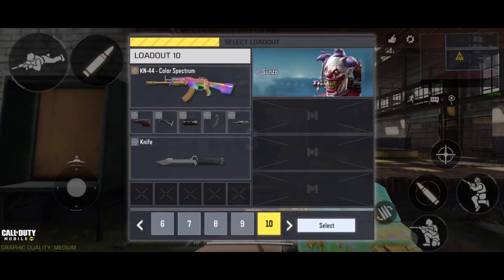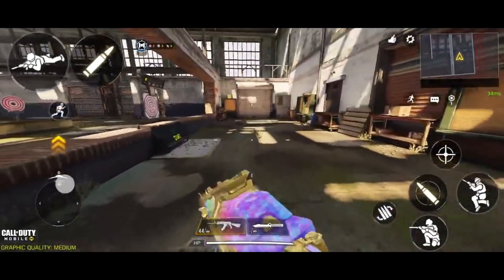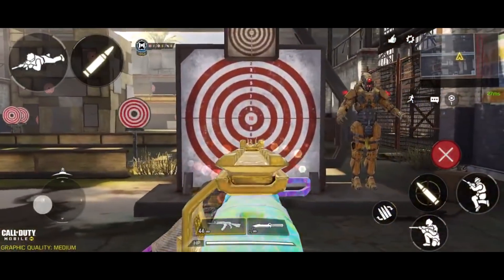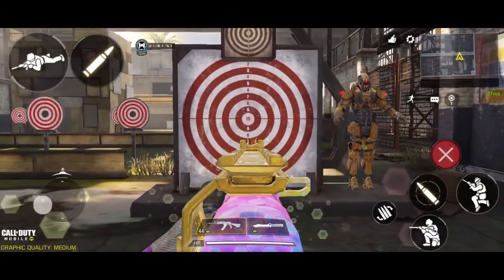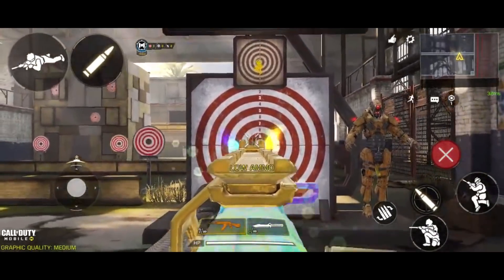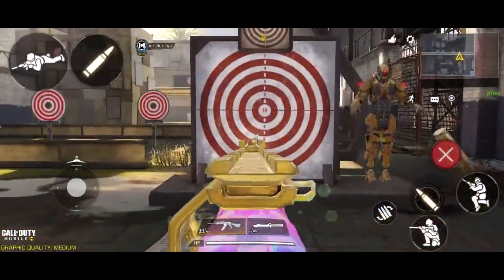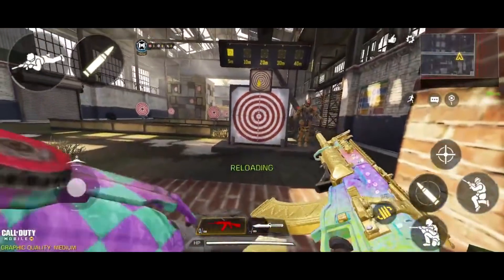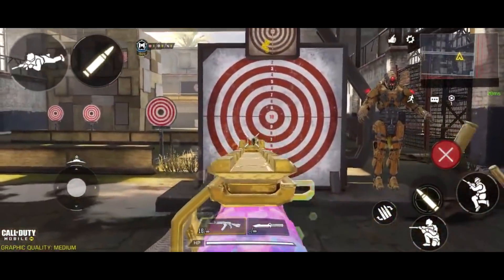Now let's look at another KN-44 loadout. This loadout has maximum stability. But look at how slow my running speed is compared to the previous loadout. Look at my strafing speed — I am barely moving at all. If I am going into a face-to-face gunfight with someone, I am screwed because he will be shooting at a target that is barely moving. It will just be target practice for him. But look at my recoil — it is extremely low. In fact, there is barely any at all.